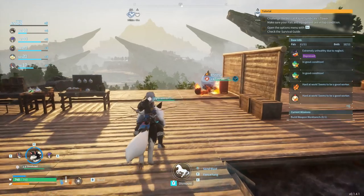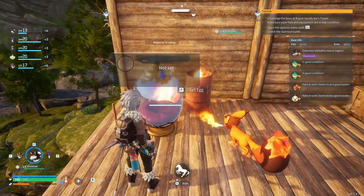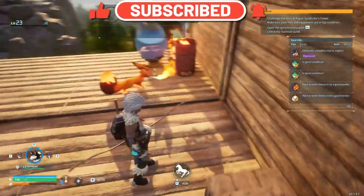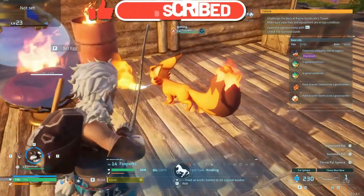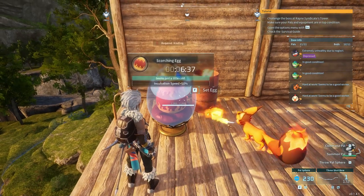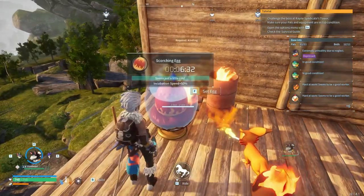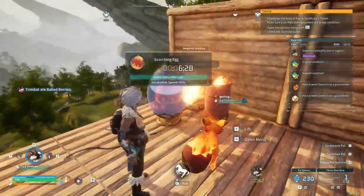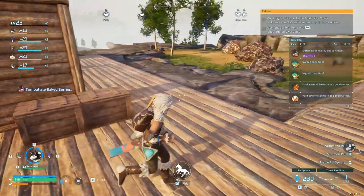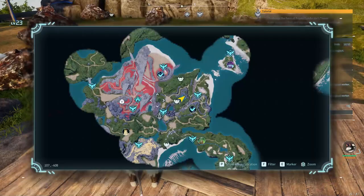Time to start putting points into health so I can stop getting one-shot, because man I am a soft boy. We're gonna put another egg in here - let's figure out what kind we want. How about something fire? There's got to be something better than just this. It's only six minutes, nothing compared to the previous one. The speed is only plus 50 percent. We have a fire creature, a campfire, and a heater - I guess it's because it's a fire type egg.